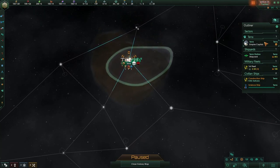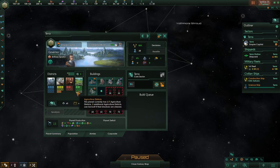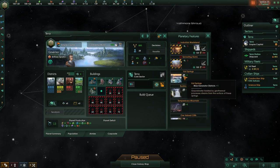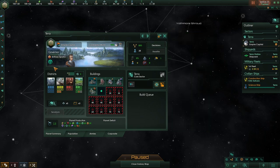Let's unpause and take a look at Terra. What do we get? Size 19 planet — not bad at all. Nice even distribution of possible districts. Anything special? Some hot springs, nothing major at a glance. What is this? We can add in some more generators — that's always good. I'm liking our start here — very nice indeed. Why are we losing habitability here? Pop upkeep — well, whatever, if you know let me know.